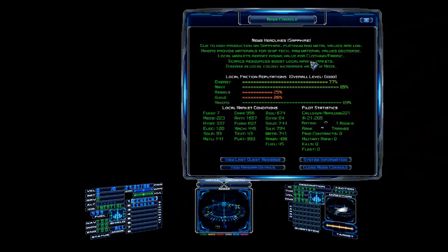Another headline: 'Local markets report rising value for clothing and fabric.' There's no clothing item in the game but there are textiles — so if you had textiles and could sell them here, you'd make more money than you normally would. Keep an eye on the headlines — that's what all that means.